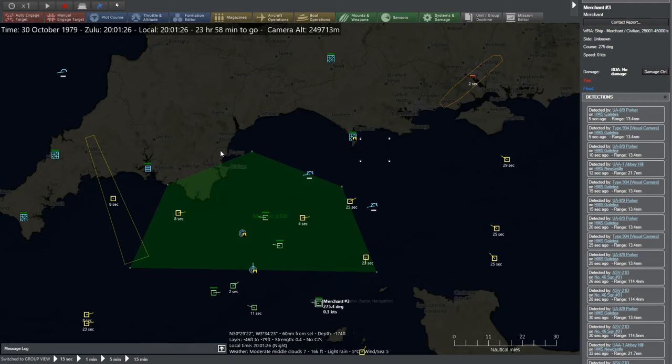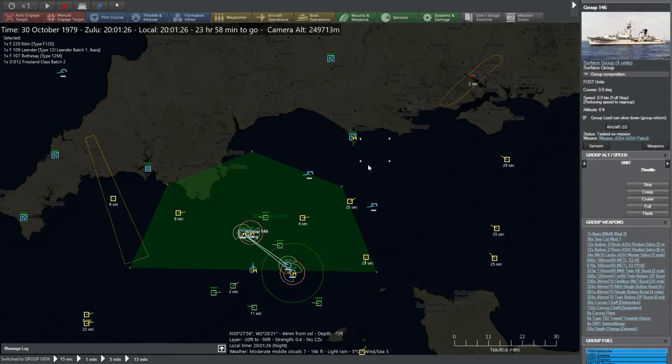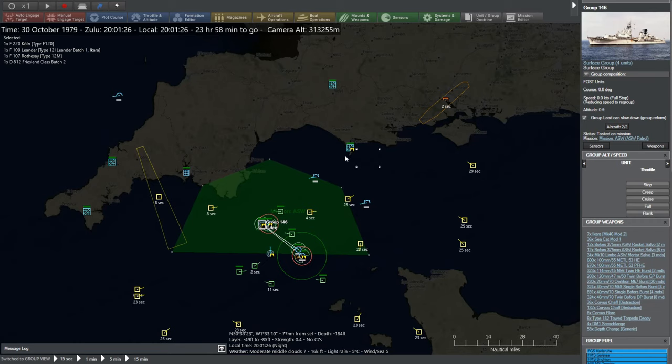We are a commander in charge of a flotilla of ships and we've got to escort the RFA Grey Rover to the location marked here on the map. We have a number of ships at our disposal. Intelligence tells us there are three enemy submarines operating in the area, somewhere in the English Channel.